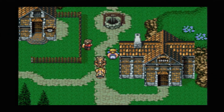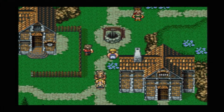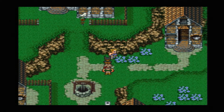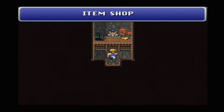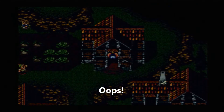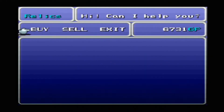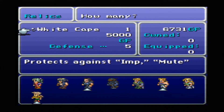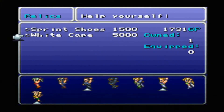I already bought the dried meat since otherwise I wouldn't have Gau in my group. We'll head over to the relic shop and pick up a few more items. The guide recommends getting a couple of White Capes - you can never go wrong with a few extras; they make pretty good filler for your relic slots.